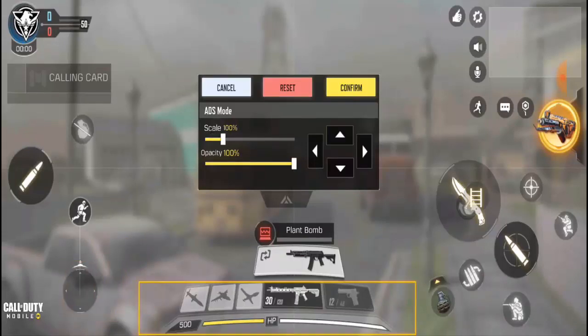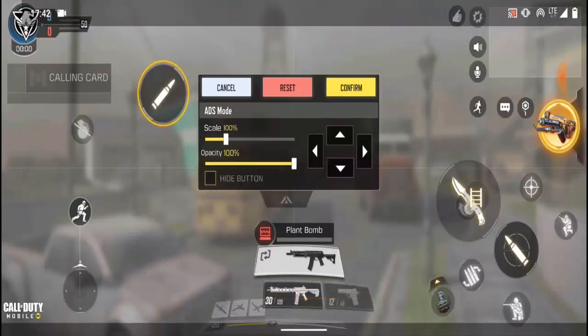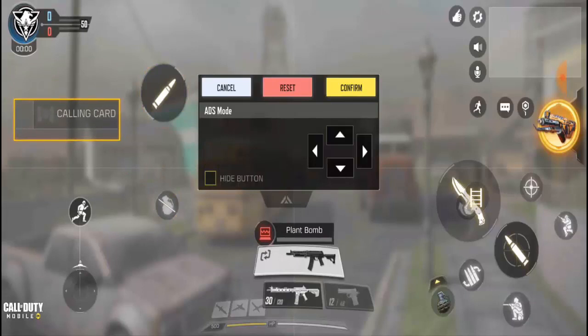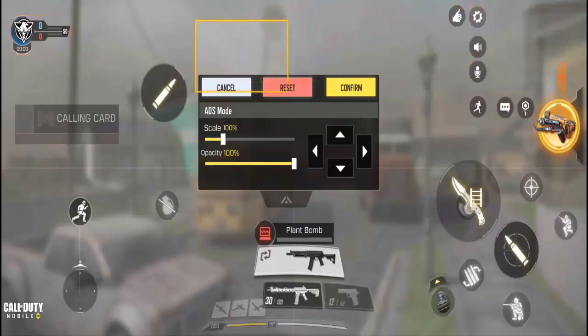For the health, you're gonna reduce the health too because it doesn't need to be that big, and reduce the opacity a little. I'm a right-hand player — I'm very good with my right hand, so whichever hand you are good at, you should put your gun over there.